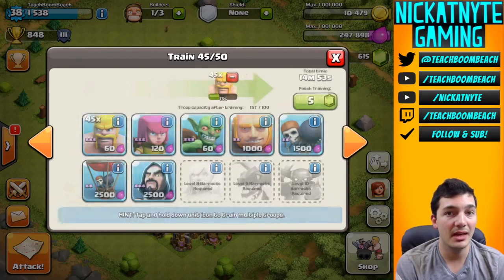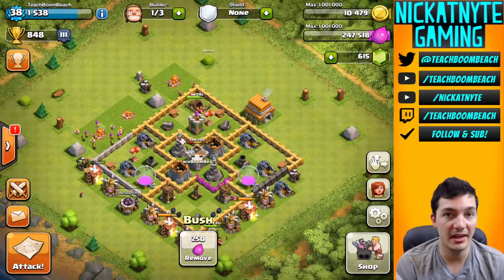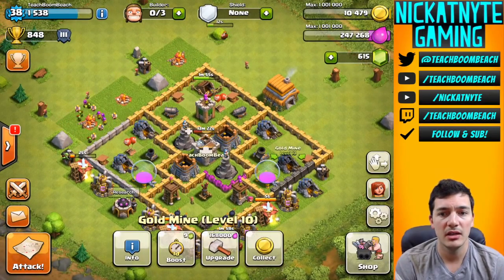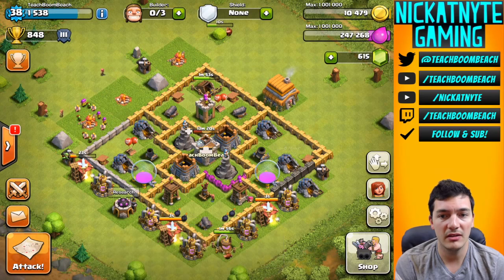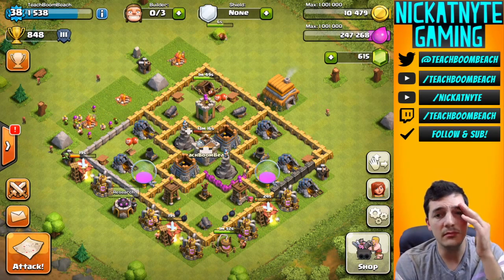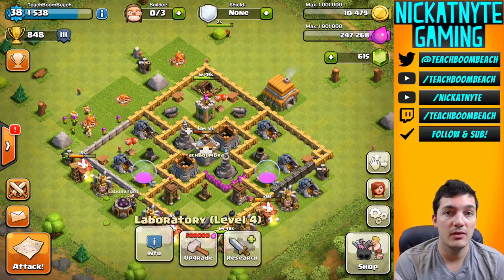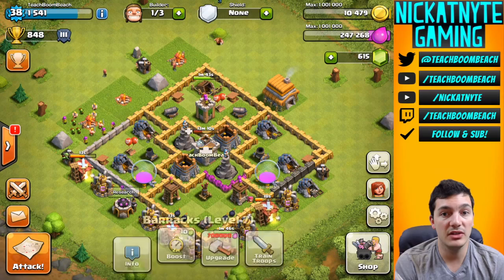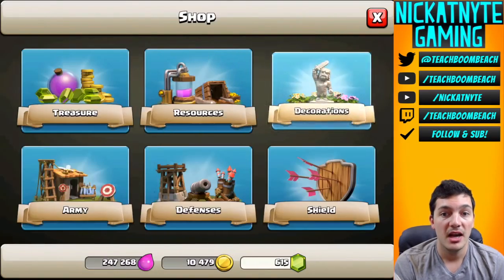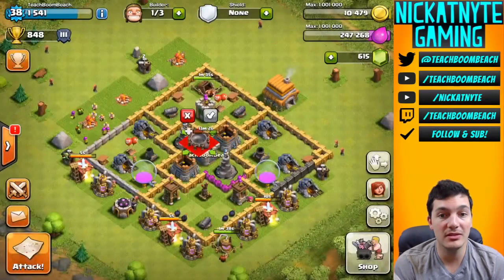I'm not too concerned - I max out my collectors and pumps early on. Right now they're at level 10, they can go to 11 - actually I don't think you can do that till town hall 7. I max out early so that every time you check in, you've always got something to throw your builders on. We're using that other builder right now to finish up some bushes and stuff.